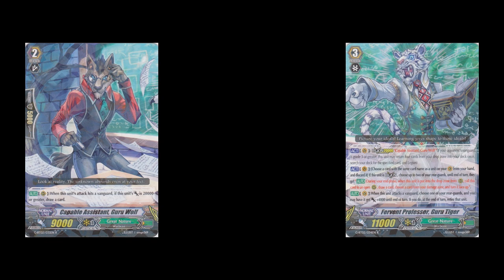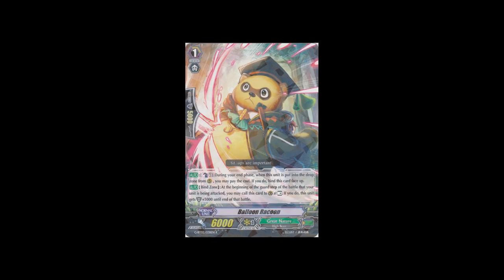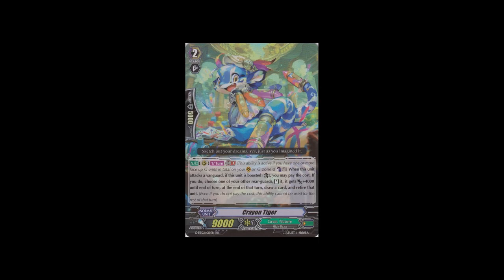Since Great Nature only had one legion from the PR pack, we have a new legion in Guru Tiger and Guru Wolf. Guru Tiger offers a lot of nice consistency and I personally like him more than the other legion - I'd go with Big Belly and this legion. The legion mate is also very good even on the rearguard: when it's at 20k or more, draw a card when it hits. A little tech card Balloon Raccoon adds another guarding mechanic, but I'm not sure how it's working since I don't see many people running it. An amazing common for Great Nature right now is Sleepy Tapir - it is Binoculars Tiger with resist, but it's not even GB1. The double rare Preon Tiger is a really good card that at GB1 once per turn lets you stand the rearguard, give it power, draw, and retire. Great Nature is so nice now because a lot of their cards have the wording that first you draw and then retire.